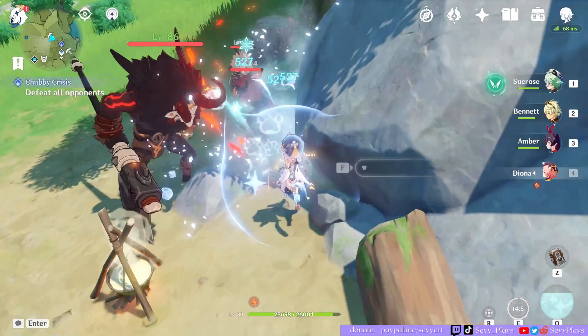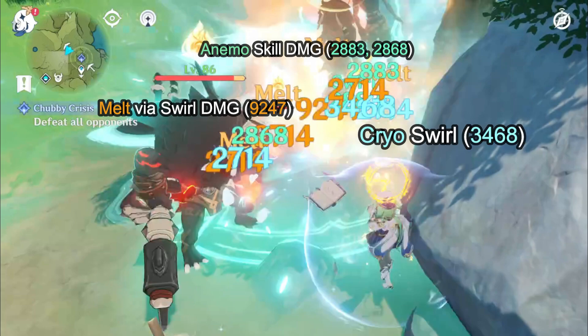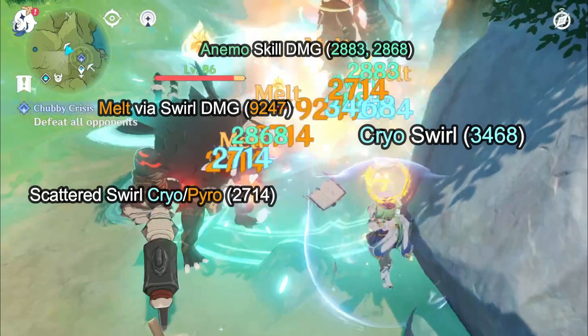Next we tested on multiple enemies and got a lot of numbers, so let's break it down. Starting from the top, we have the anemo skill damage in green at 2883 and 2868. Then we have melt-via-swirl damage at 9247, the same as with the single enemy. Note there's only one instance of this because only one Hilichurl in the crowd was holding a torch, so he was the only one affected by melt via swirl. We also see cryo swirl at 3468, matching the single enemy. And there's a 2714 damage number — that's the damage you get from spreading cryo or pyro with Swirl, since Swirl scatters elements and that spreading has its own individual damage.